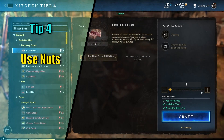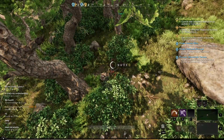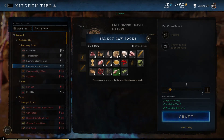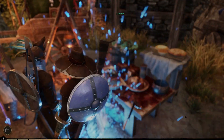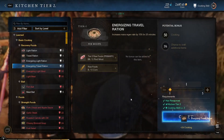Tip number 4: To level up cooking fast early, you can use nuts. Those can be found all around the map and are used for tier 1 and 2 rations. Once you get energized traveling rations unlocked, switch to those. You will need more ingredients, but those give huge chunks of experience, much more than any other option at this point.